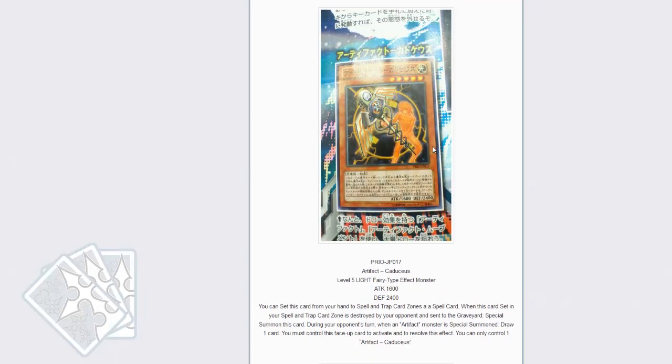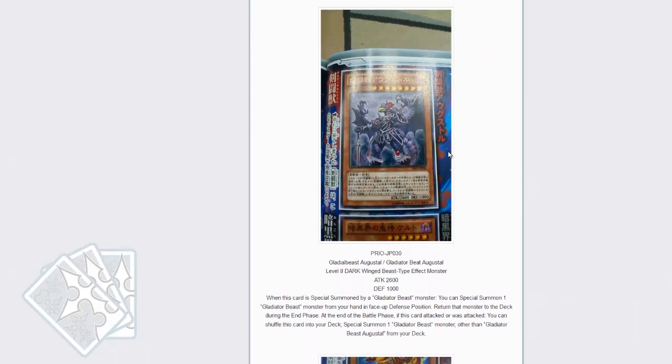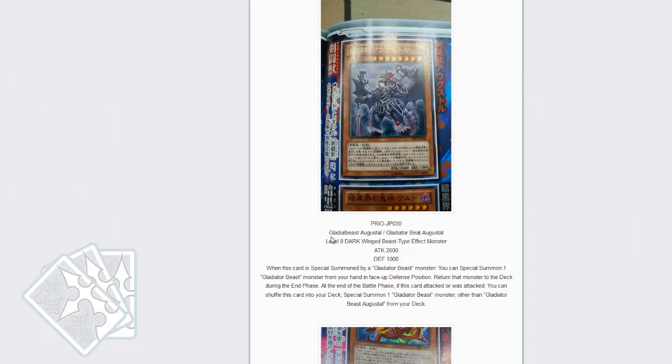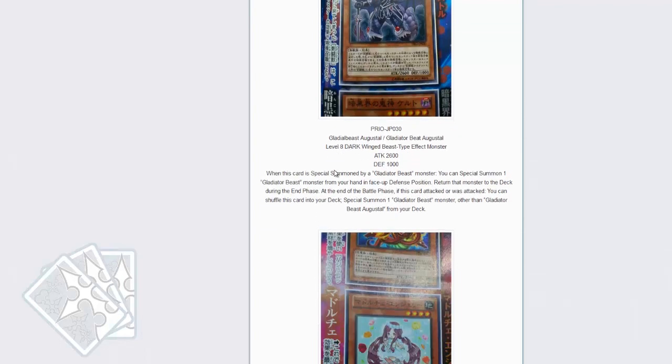I like the theme. We now have the Gladiator Beast confirmed. When special summoned by a Gladiator Beast monster, you can special summon one Gladiator Beast from your hand in face-up defense position, then return that monster to the deck during the end phase. And at the end of the battle phase, you get to tag him out. It's confirmed now.